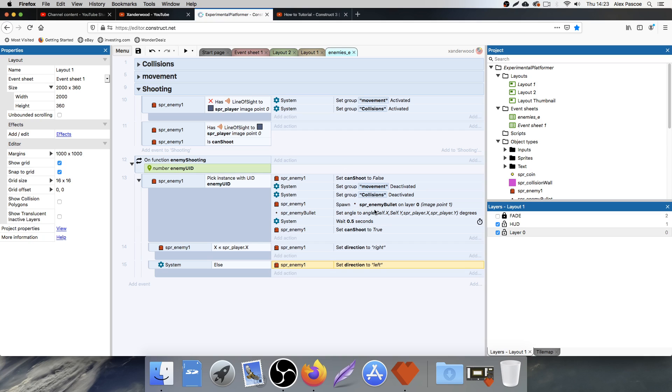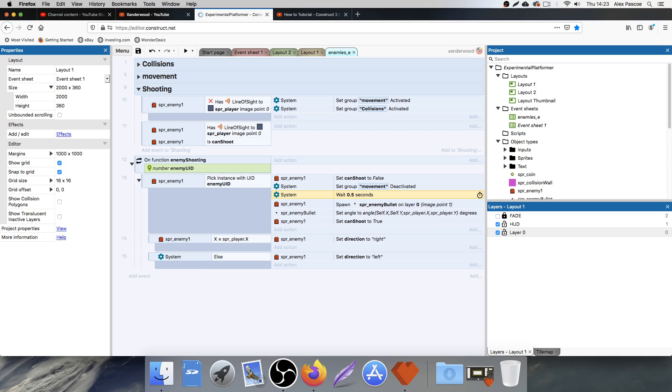I also want to play around with this slightly, because at the moment I've got the 'wait five seconds' after we've spawned the bullet and shot — which is why there's a slight delay where he fires off the bullet then turns around. If we simply just put that wait above the shoot, that should fix that whole issue. I also want to get rid of the 'set group collisions deactivate' — I don't think we need that. The movement one we can leave in for now.